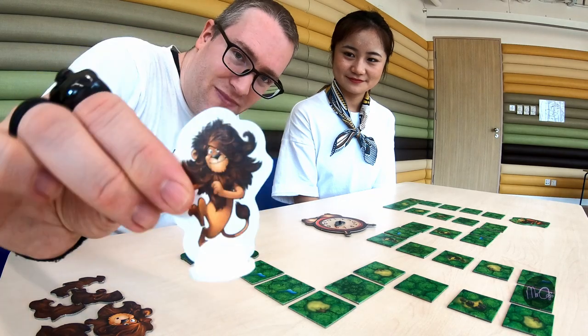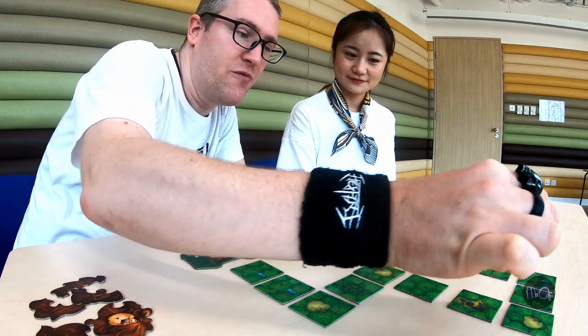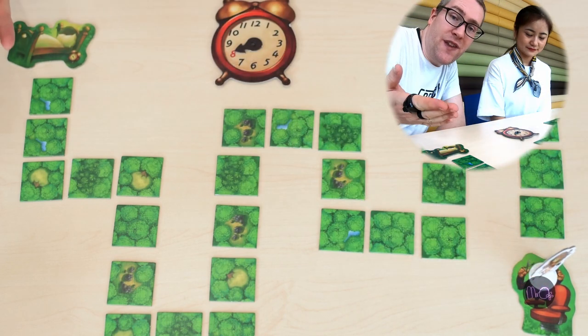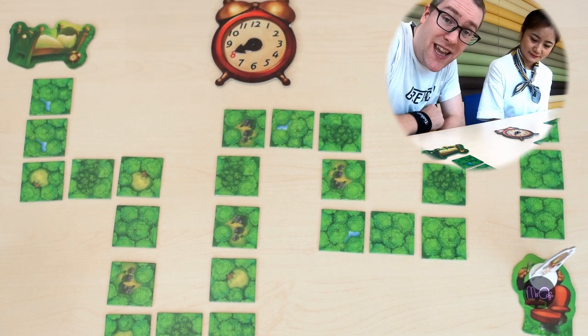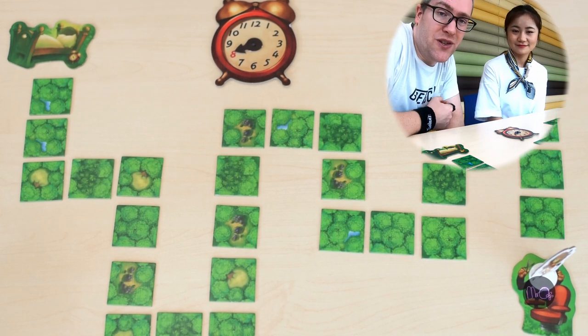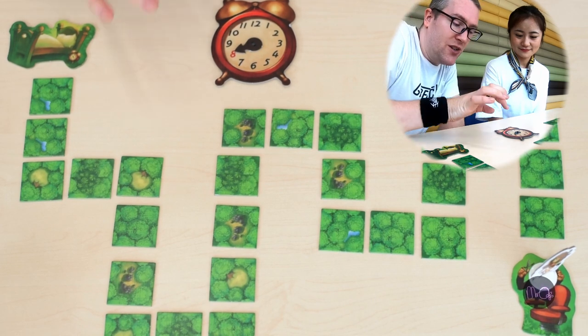So, this is Leo. Leo starts out in his bed and he needs to go through the jungle to the barber. If he gets to the barber before the clock goes around to eight in the evening, then we win the game. This is a cooperative game, so we both win or we both lose. The clock starts at eight.